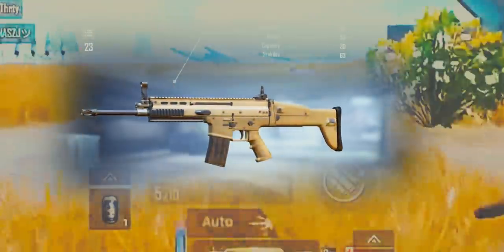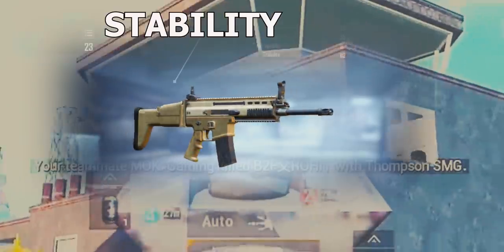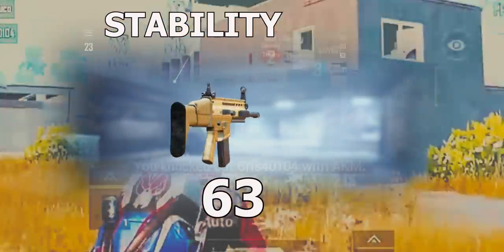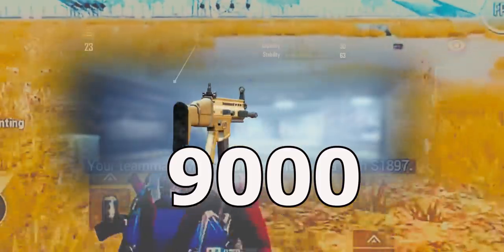any mags. The speed of bullet of this gun is 870 meters per second. The stability of this gun is 63 out of 100 when none of the attachments are used. It has 9000 body hit impact.